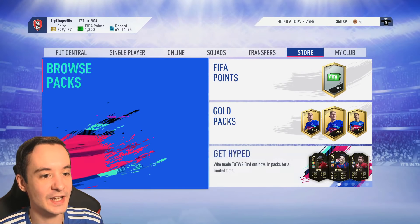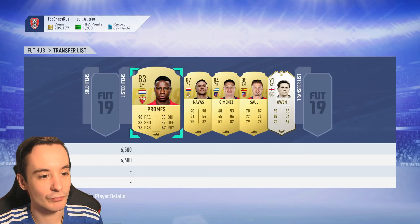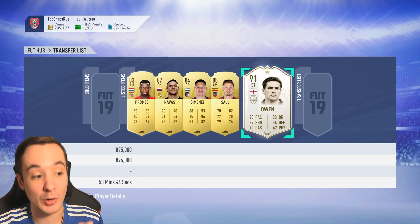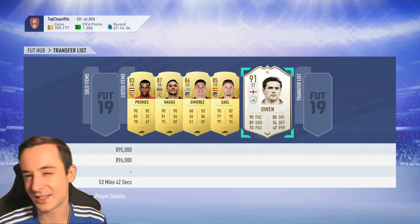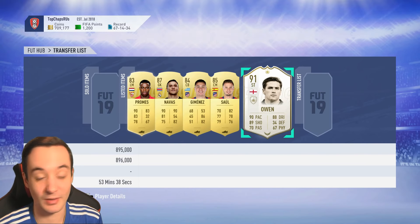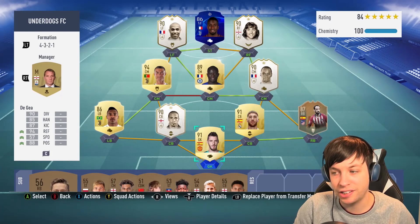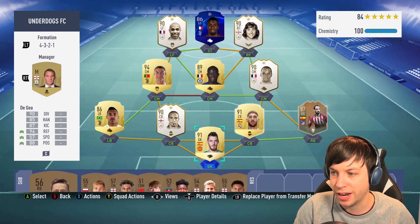I just need to tell you - I've put Michael Owen up for sale. I've got 700k and I've put him up for 896. He goes for around 900-950, I've put him up a little bit cheaper so he sells, but of course he isn't selling now. When Owen sells, we've got a few players here to sell as well - it'll all add up.